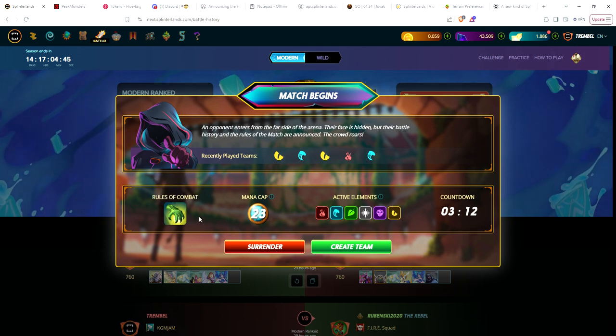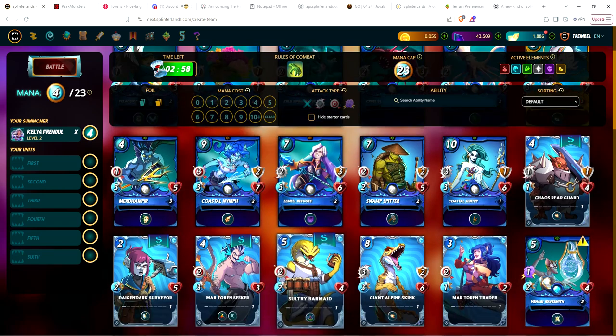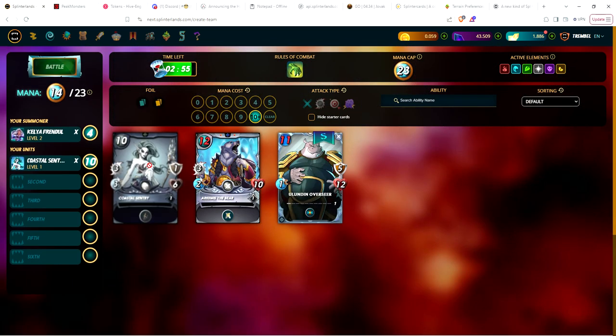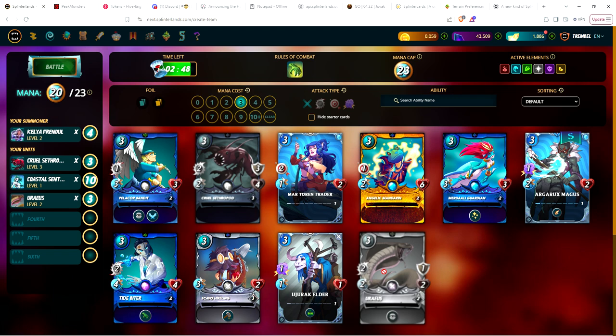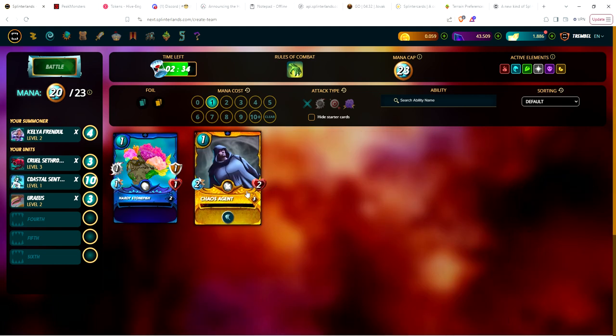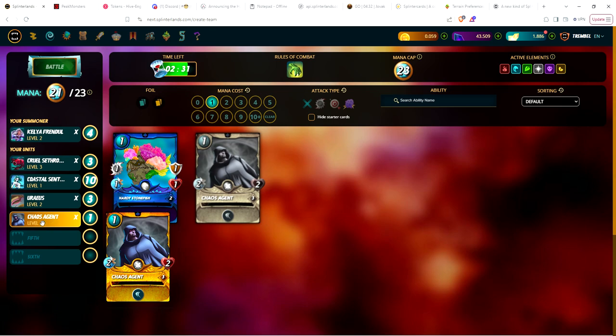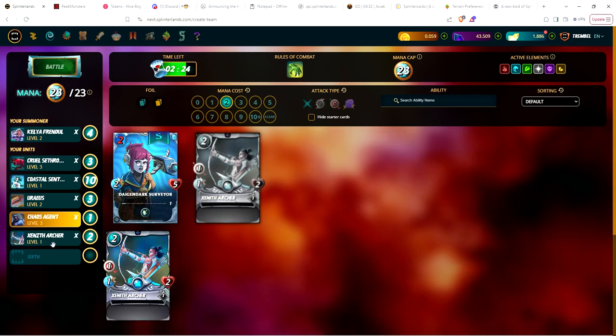Okay, so we've got 23 mana with the Reach ruleset. Normally on my main account I would play Passibilis, but I don't have Passibilis on this account. With reach I'd go water, so let's try water. I'll put this card in second position and this one first. Uraeus. For two cost I don't have a lot of options, but I'll go with the archer. Chaos Agent I'm throwing in because if someone attacks the back line it gives Uraeus a little defense, plus it's an extra 10% glint if I win.